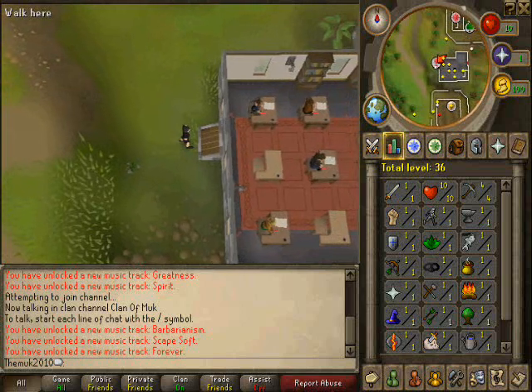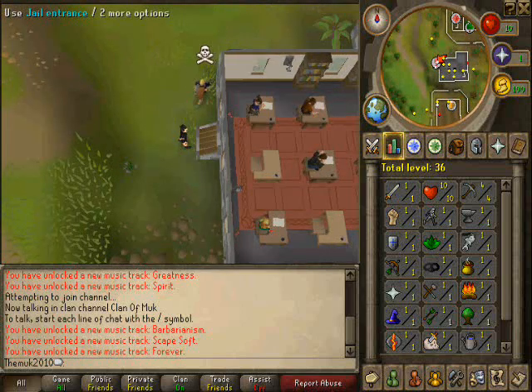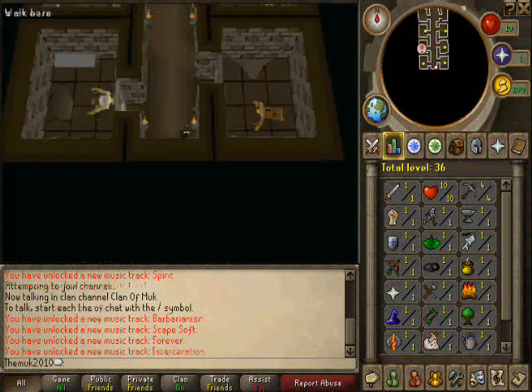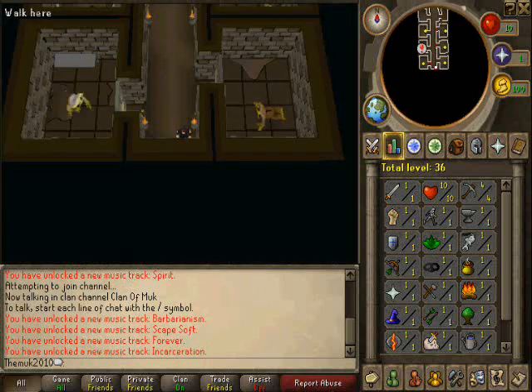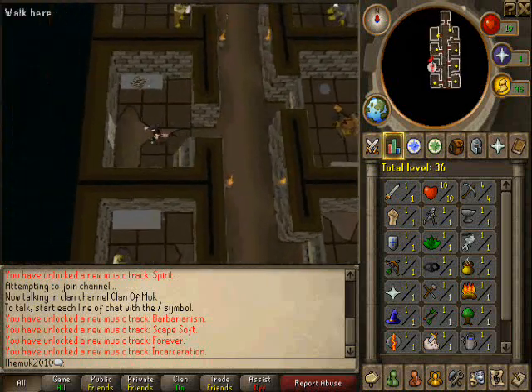First, what you want to do is go North East of Barbarian Village and come down the Jail Entrance. Once you're down the Jail Entrance, you want to come over here by the poster and just pull back the poster.